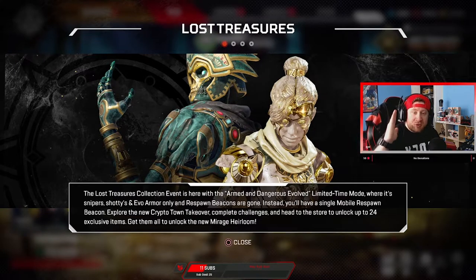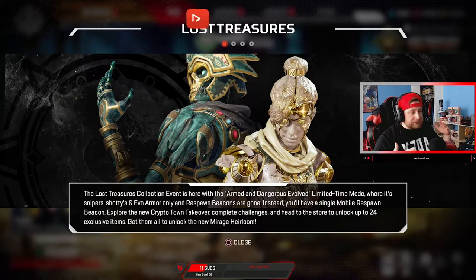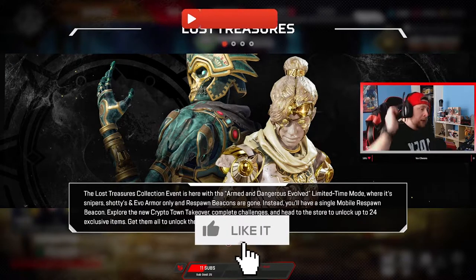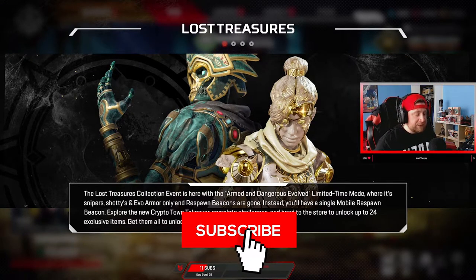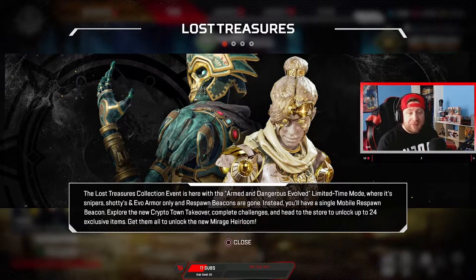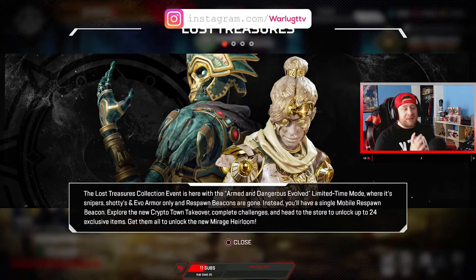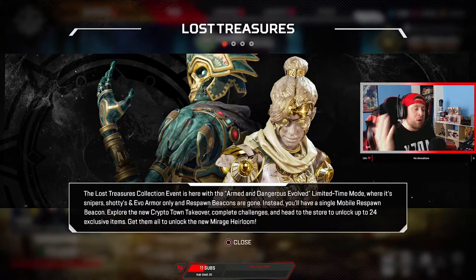We are here with the Lost Treasures event — it's here, we waited five days since the announcement. We got the patch notes yesterday, I checked those out, wow, a lot of changes. We have a lot of stuff to talk about today, and we're gonna go right through this — no crazy intro, nothing — we're just gonna jump straight into this, buying all the stuff, all the skins, we're gonna get Mirage's heirloom and all the good stuff.